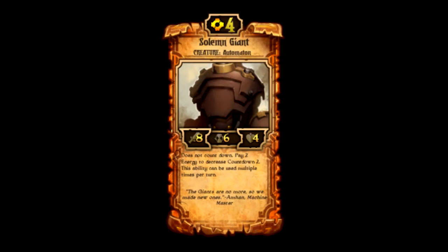Number 3: Solemn Giant is one cool card. It costs four energy and has eight attack, six countdown, and four health. It does not count down normally — similar to the Harvester, every turn this thing won't count down on its own. It stays at six unless you pay two energy to decrease countdown by two. This means if you have six energy available, you can use that to decrease his countdown to zero and make him attack. Theoretically, if you have at least six energy, you can put him down and he could attack every single turn with eight attack — like a Kinfolk Brave. But he's not relentless, so a lot of times you'll just be attacking an idol.